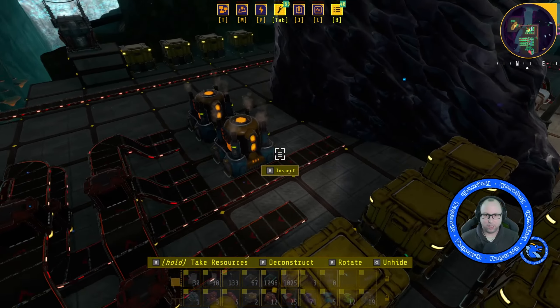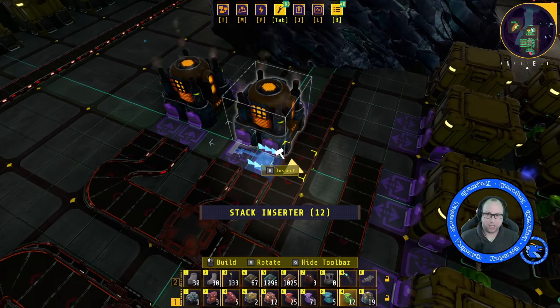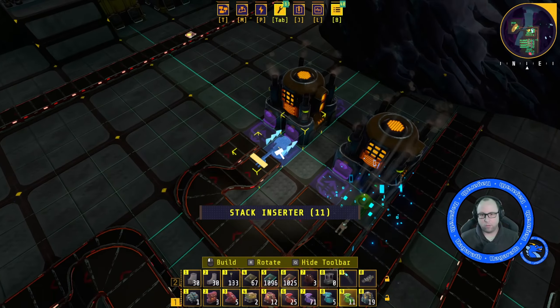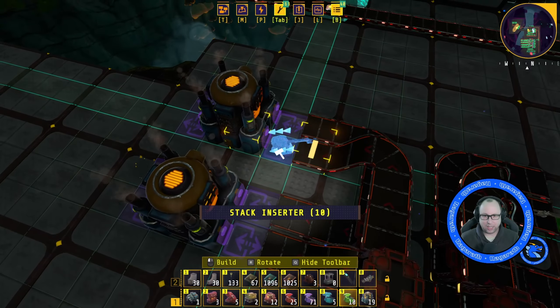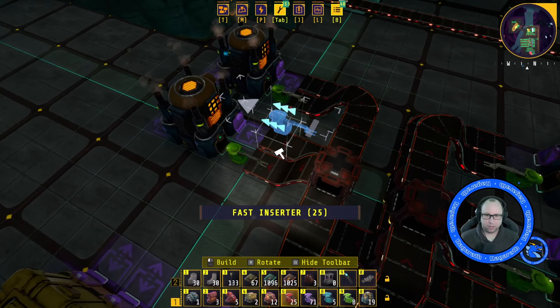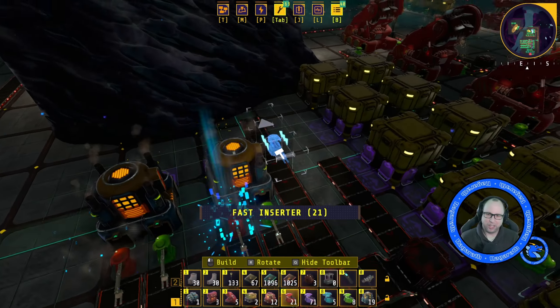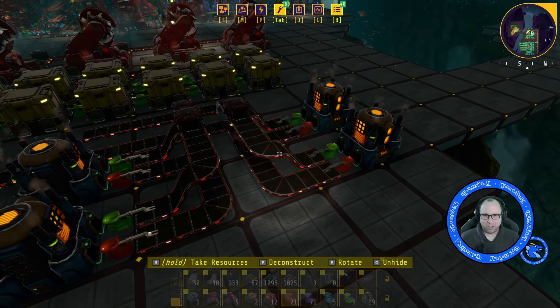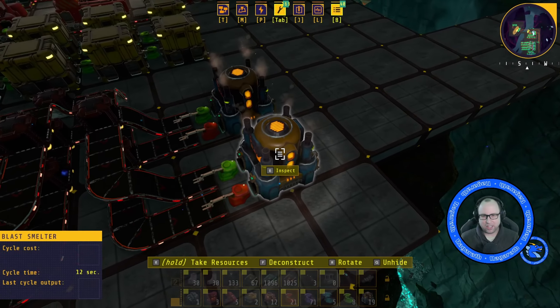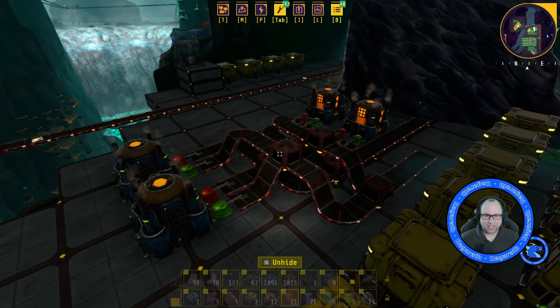Voila. So we need these taking in 100 per minute, so we do need green inserters taking in the ore. But I'm not using level ones anymore — it seems pointless. So red ones, fast inserters down just to take in the mining charges. And that is the setup here.